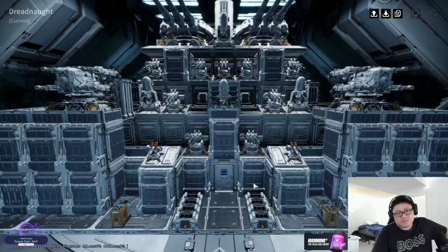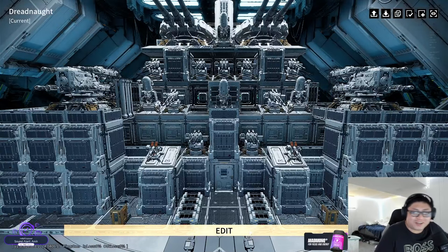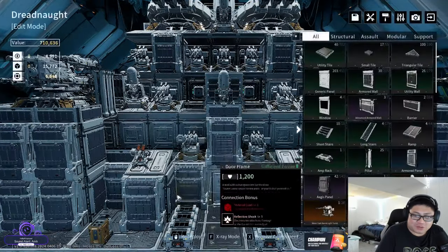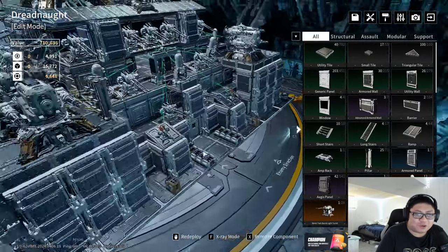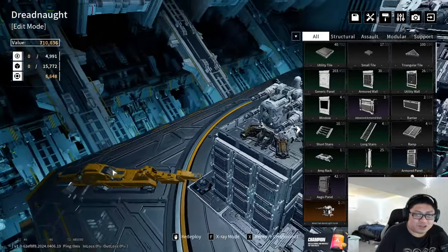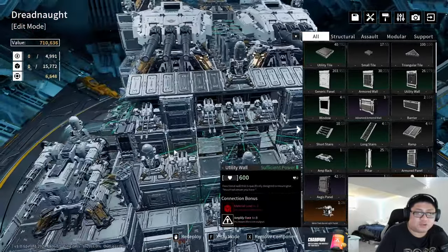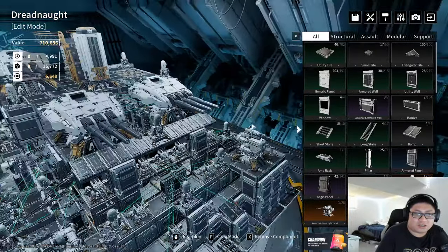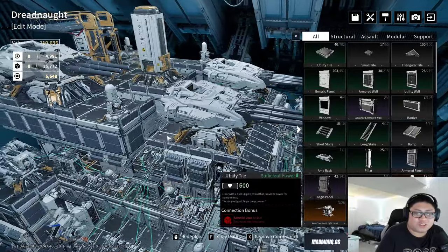Here it is — the juggernaut, I named this base the Dreadnought. There's more to build; I'm actually getting rid of some of the front line to put more hellfire cannons. Three hellfire cannons so far, and I'm currently missing one more to finish the first stage. I'm also missing one more cruiser cannon — we have three cruiser cannons and one nuclear silo.